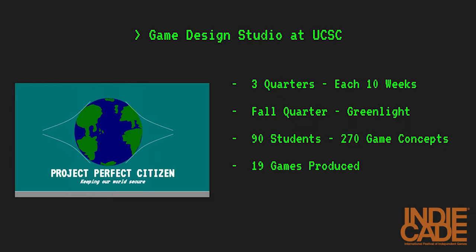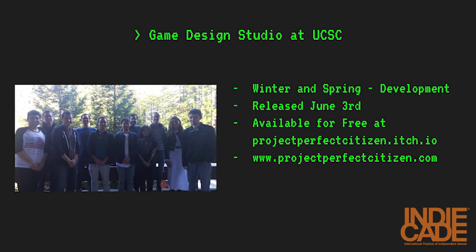We then went through a final pitch process with those ideas, eventually forming 19 teams of two to eight students from the computer science class, as well as getting some help from outside artists — in our case, a writer. This is our first photo of the Bad Cop Studios team, taken in December 2015. We began development in January of this year and officially released Project Perfect Citizen on June 3rd. It's currently available for free on itch.io, and you can visit our website at projectperfectcitizen.com.